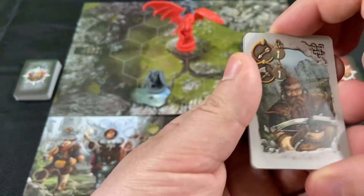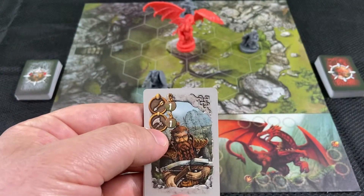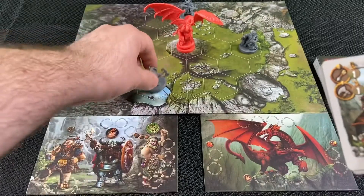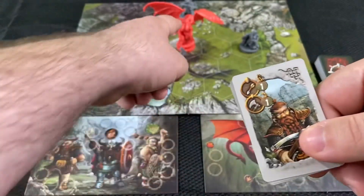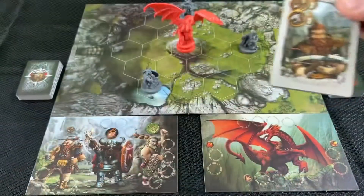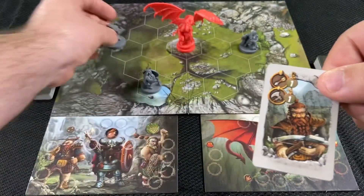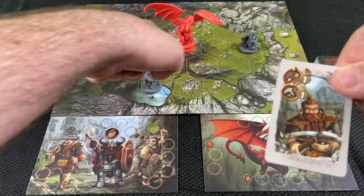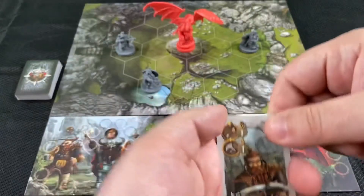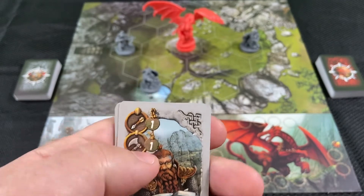This card has one dwarf attacks, so if you have a dwarf that's adjacent to the dragon, it can attack for one attack power. It also has an ability. This is your crossbow dwarf — you can see he's got the little crossbow. If you have the crossbow dwarf in a single unbroken hex line with no dwarves in between it and the dragon, it can attack from a distance using this symbol for one attack power.